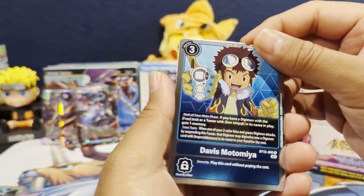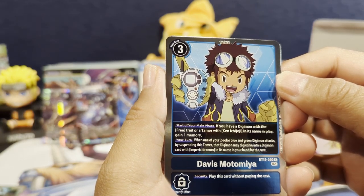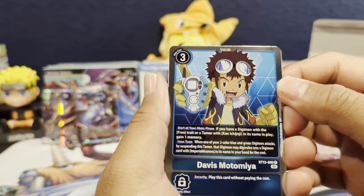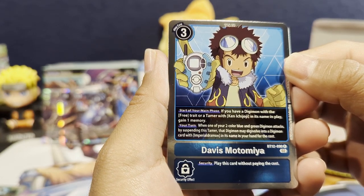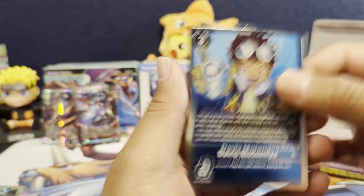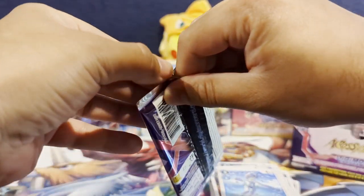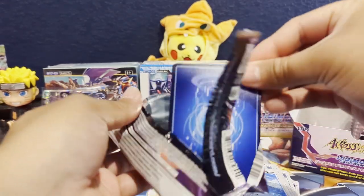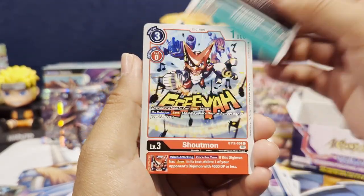Davis Motomiya's effect: at the start of your turn main phase, if you have a Digimon with the free trait or a tamer with Ken Ichijoji in their name in play, gain memory. I guess this works in parallel with Ken Ichijoji. And on your turn, when one of your blue and green Digimon attacks, by suspending the tamer, that Digimon may digivolve into a Digimon card with ImperialDramon in its name in your hand for the cost. Not bad — though the use case seems very specific.